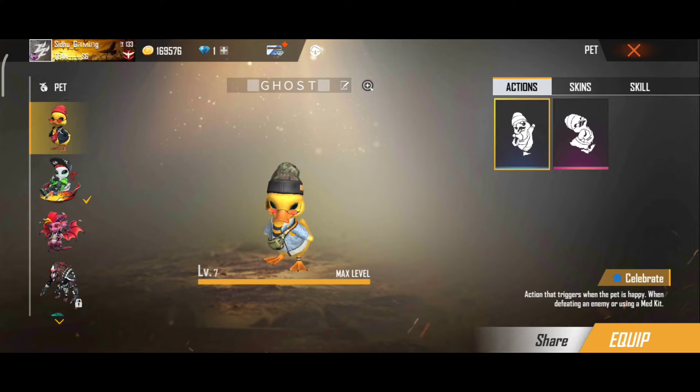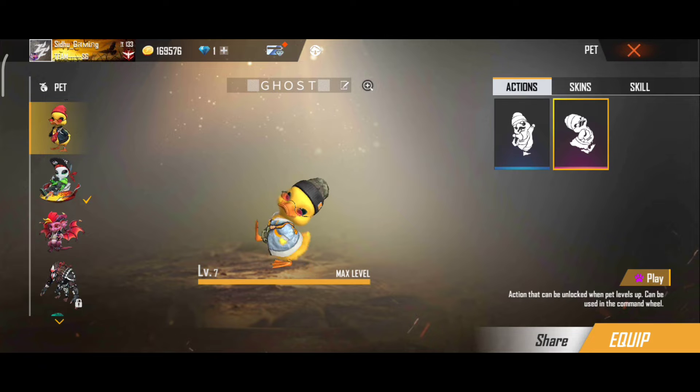This pet name is Dr. Pin. Its ability is when in clutch position, movement speed increases by 60%. It is good to use in rush gameplay.